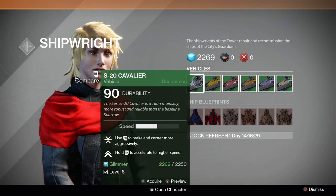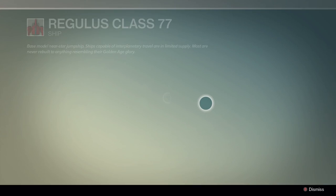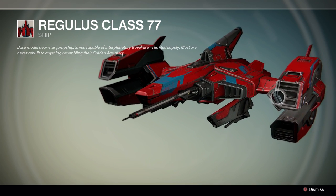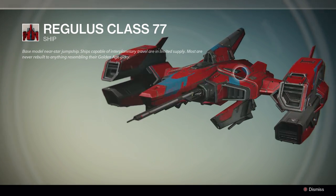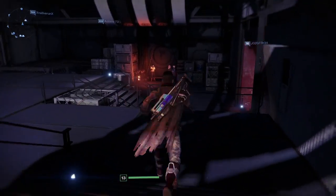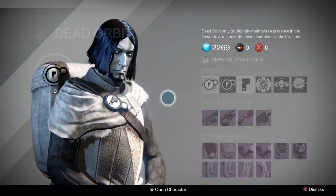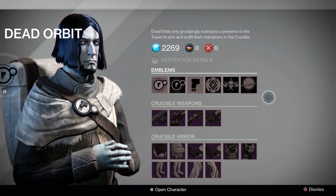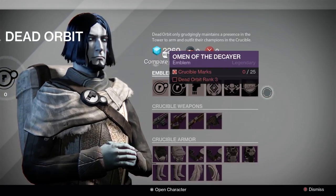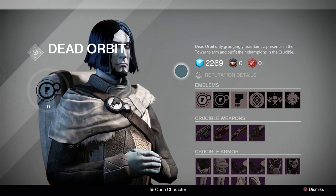You can also buy new ships here - that one I knew about because the game sends you there right at the beginning to get your ship fixed. There are new sparrows too, and some of them look pretty cool. I've seen a lot of people online still using the standard ship, so go deck out your traveling gear. There are also the Dead Orbit guys and other faction vendors. How faction works is something we cover in another video, so definitely check that out - it explains how faction and bounty points work.